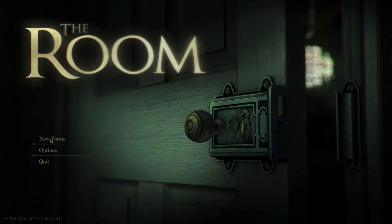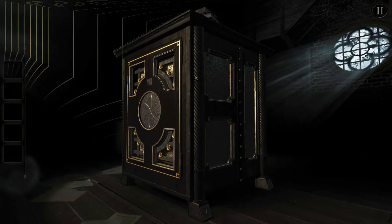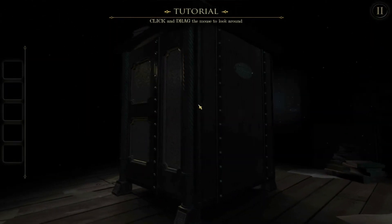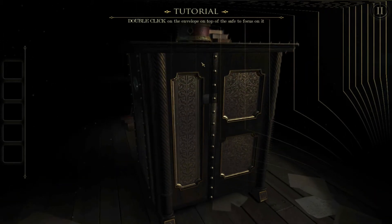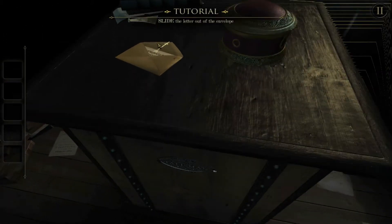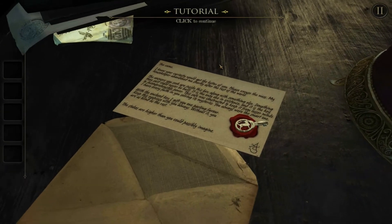New game. Tutorial: click to begin. Drag the mouse to look around - okay, makes sense. Double click on the envelope at the top of the safe to focus it. Oh okay, makes sense. Slide the letter out of the envelope. Click to continue.